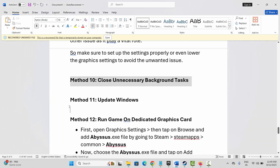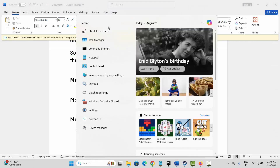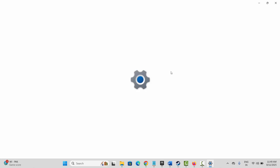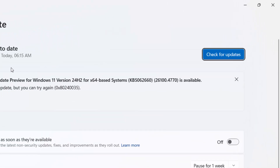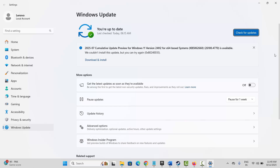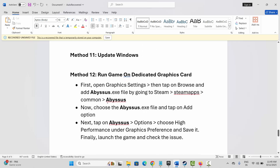Next method is to update Windows. Go to the search option and find Check for Updates. The Windows Update interface will open — even if it says you're up to date, click on Check for Updates. It will check if there is an update and install it. After that, try to launch the game and check if it works.